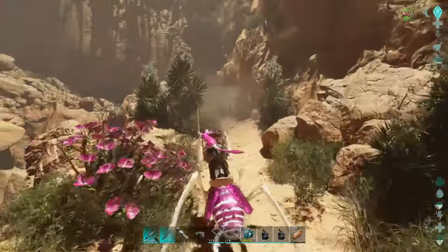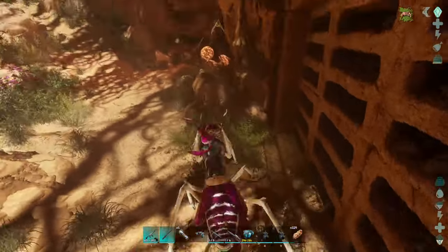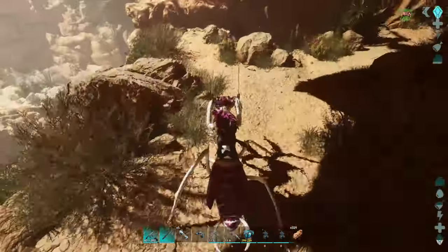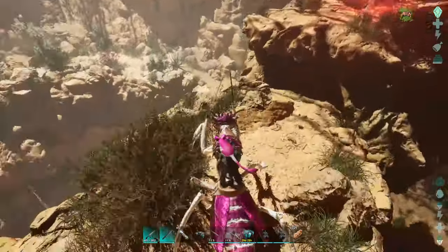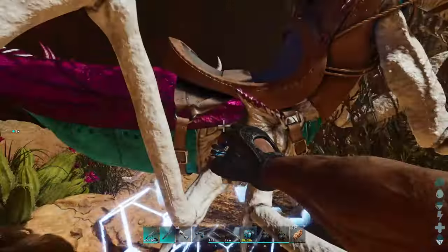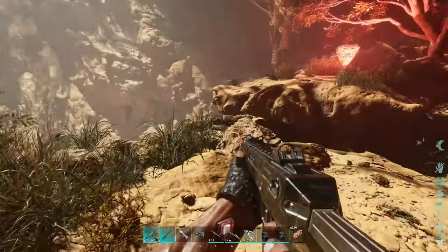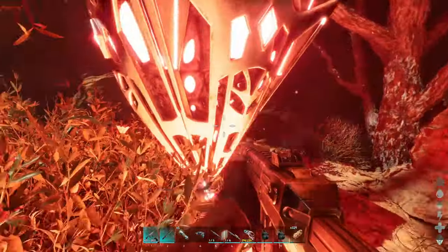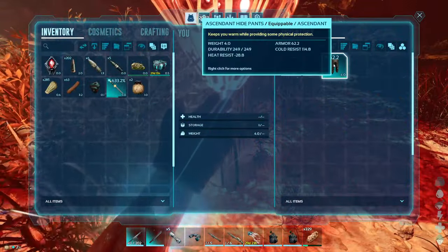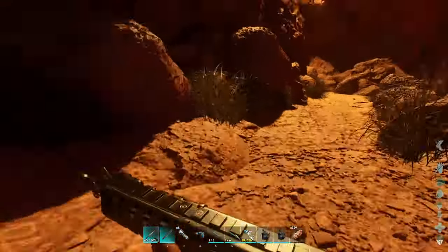I'm gonna try and get back up here to the top. I'm hoping we can get across. We might have to cryo her up and then manually have me jump — use me to jump instead. We'd have to get off, cryo her, and then jump across. Give me your swords this time so I don't forget about them. Cryopod. I don't think I need to bring the rockets — I thought this cave was gonna be harder than the last. And then we'll check the loot crate here. What did we get? Ascendant hide. I'll take the oil jars. I have better hide on the island. Boom, now we're over.